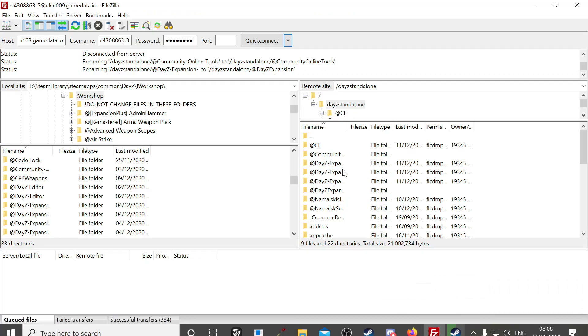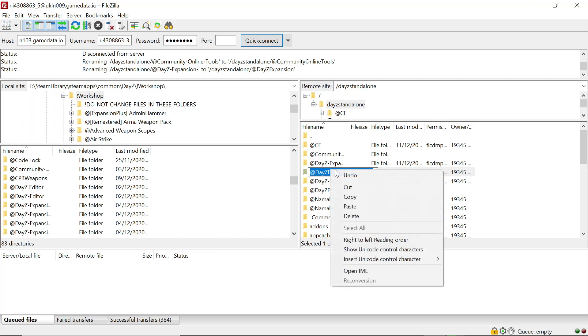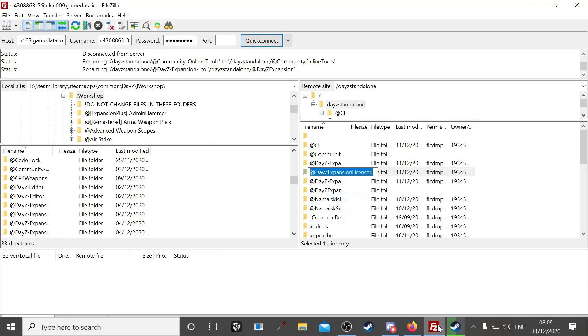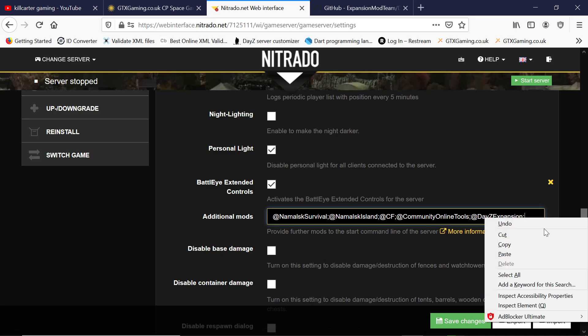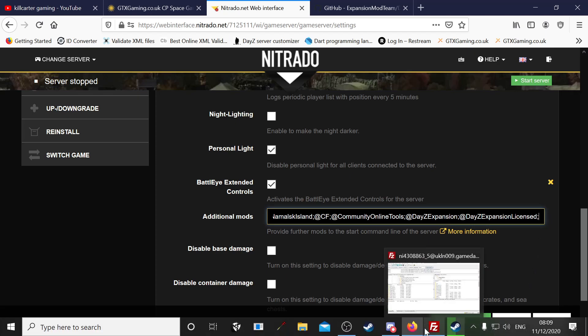Go back to FileZilla, find Expansion License. Same exact process — make sure you take out any symbols, dashes, or spaces. Spaces especially are a no-go. Copy the name and paste it in with a semicolon. If you forget a semicolon between any two mods, it won't work.